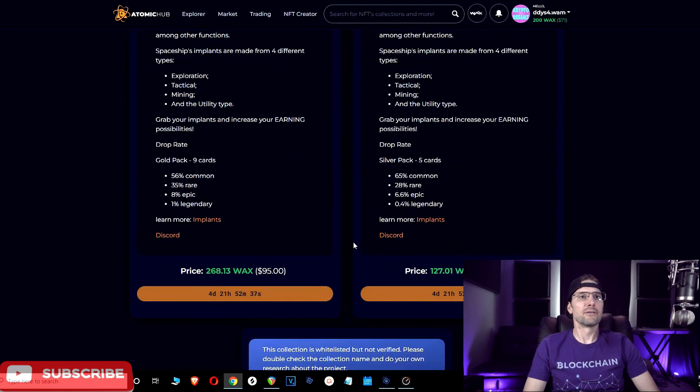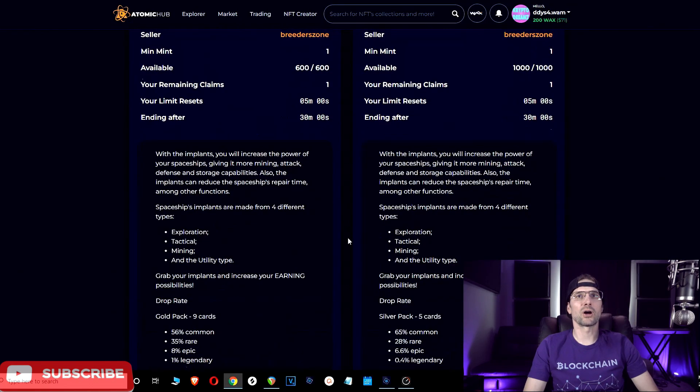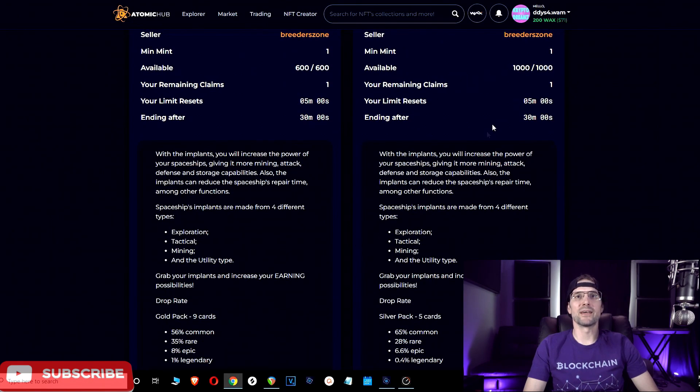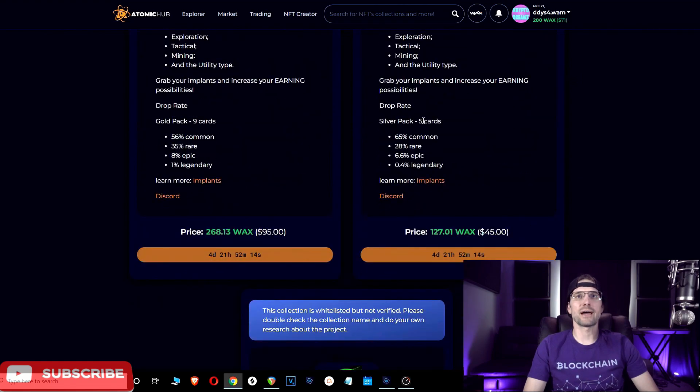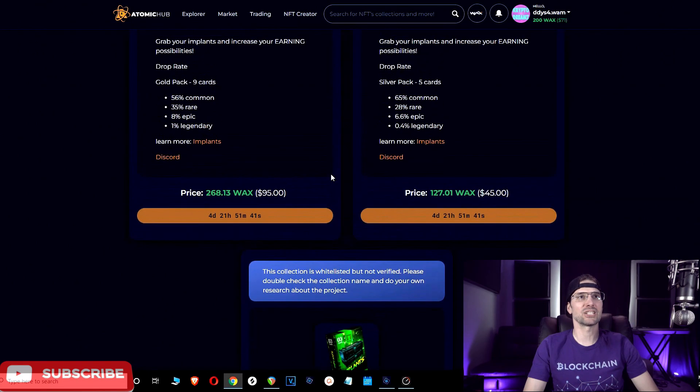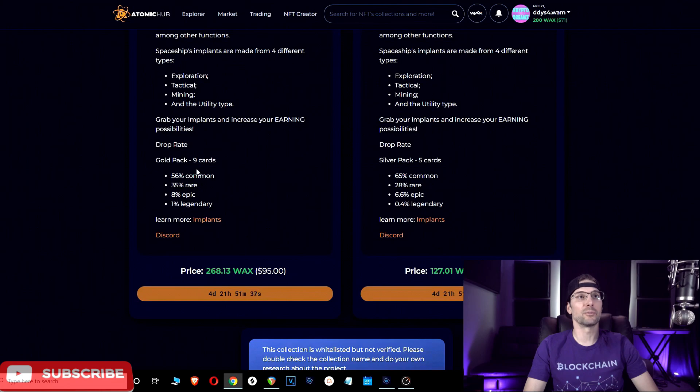Just under five days at the time of recording, there are going to be three different packs for sale. A Bronze pack — there will be 1,500 of those, containing three cards. Silver packs — 1,000 of those, containing five cards. And Gold packs, which contain nine cards. The Gold packs have a much higher chance for rarer cards. With Bronze you have an 80% chance at common and a 0.1% chance at legendary, while Gold gives you a 1% chance at legendary and only a 56% chance at common — so almost a 50% chance to pull higher than common.